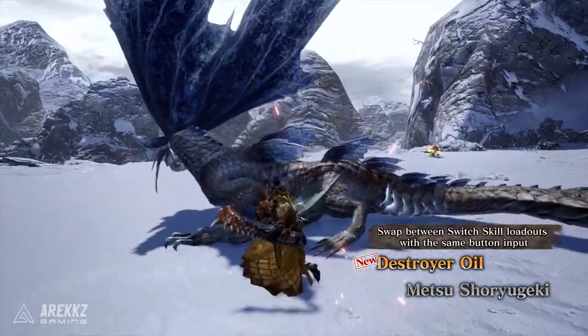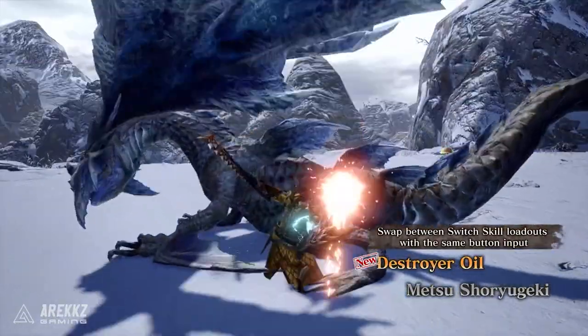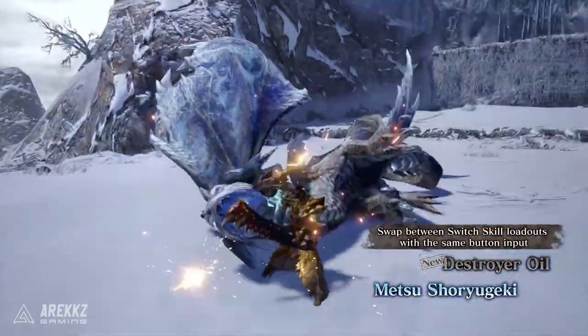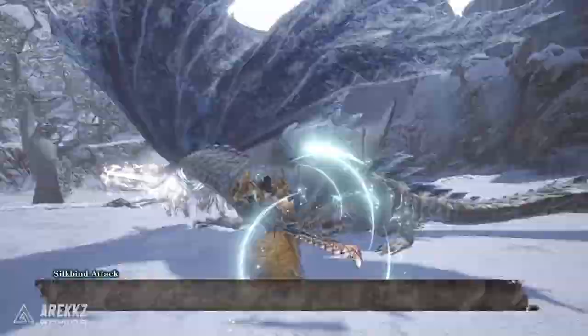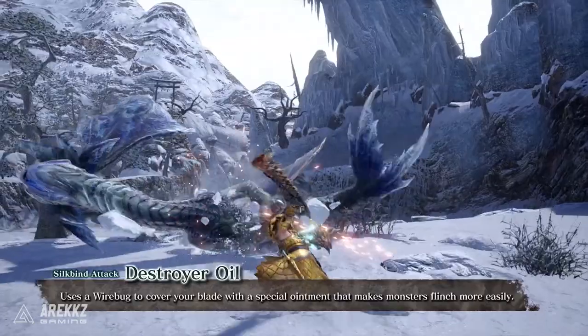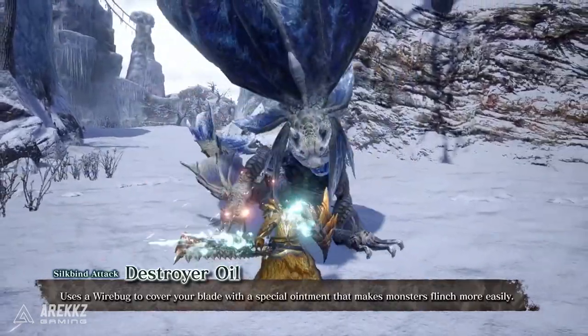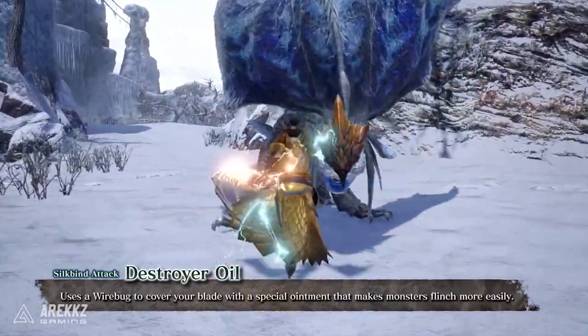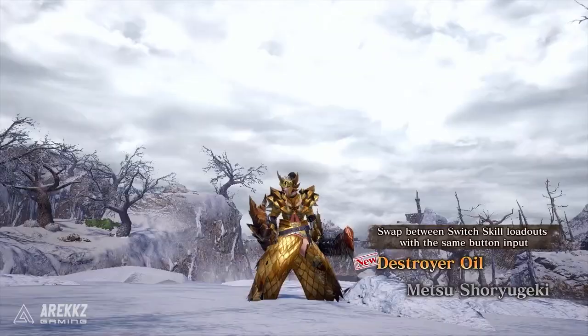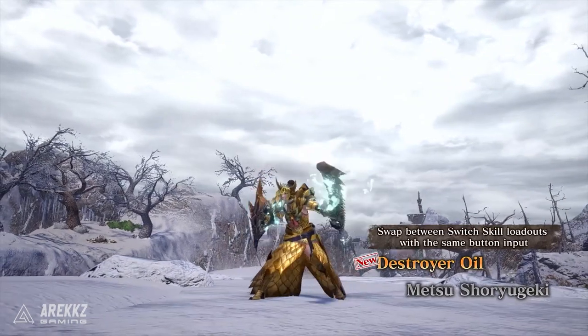Oils are kind of back — not in the same sense. You won't be using an item to apply oil to your weapons, but there is a Silkbind attack called Destroyer Oil. This uses a wirebug to cover your blade with a special ointment, and that will then make monsters flinch more easily, which is incredibly cool. That now means you can pull off some stylish moves, dunk on those monsters, and just make it so you can get those flinches a lot more frequently. So hunting is going to be hella awesome.